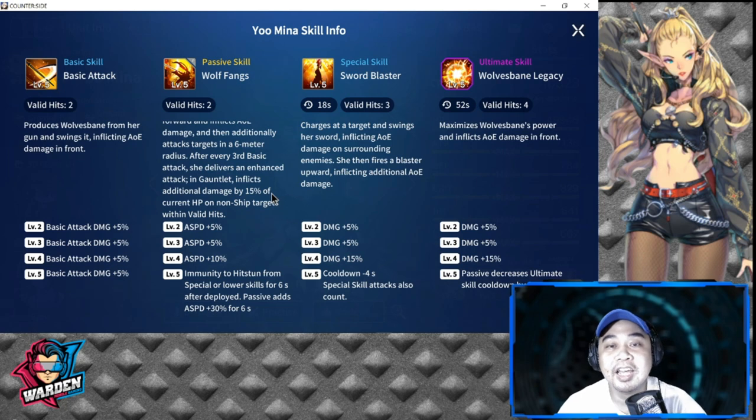Her special skill, Sword Blaster, has an 18-second cooldown with three valid hits. She charges at a target, swings her sword inflicting AOE damage on surrounding enemies, then fires a blaster upward for additional AOE damage, tossing them into the air. Levels 3 and 4 increase damage by up to 25%, and level 5 reduces cooldown by 4 seconds, bringing it down to 14 seconds. The special skill also counts toward her passive.